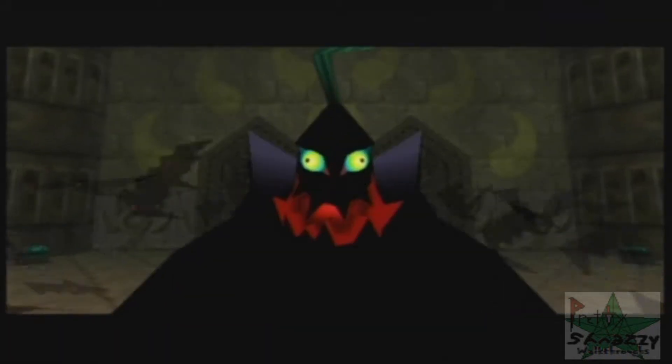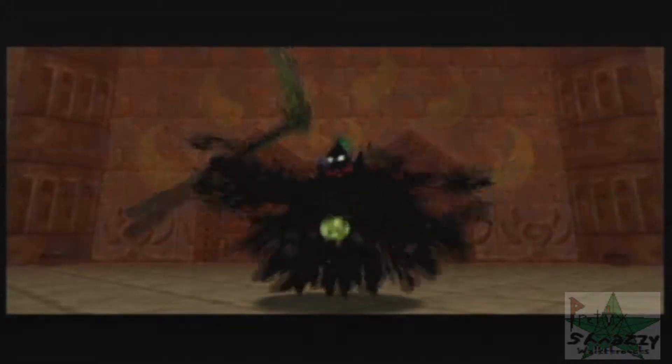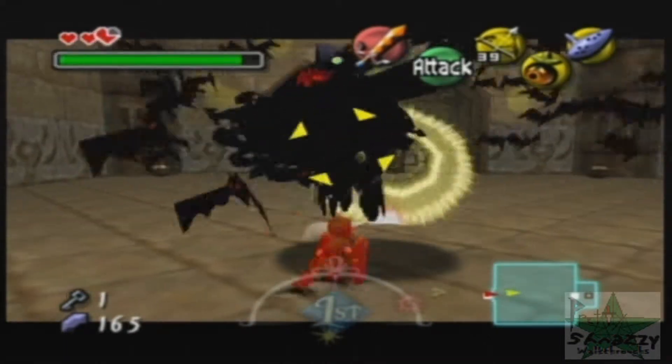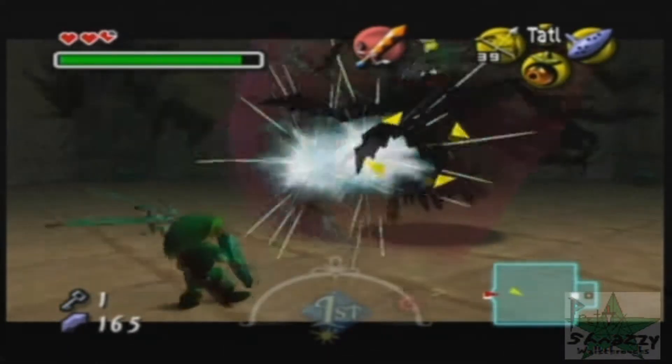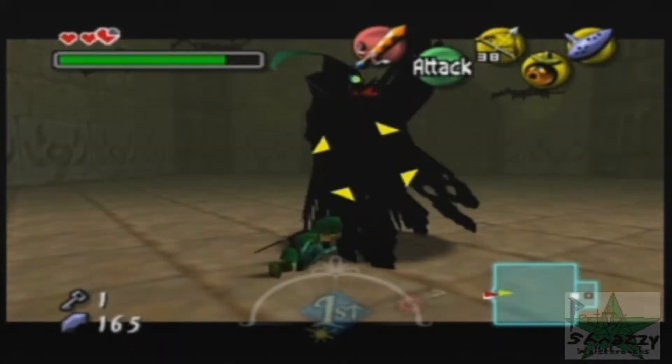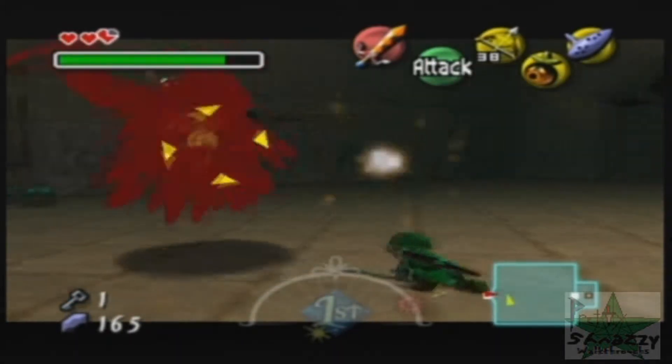And here we have the coolest sub-boss in the game — Darkrai! Well, I've always called him Darkrai; he's sort of like a Grim Reaper thing. What you do basically is you hit him with a light arrow to knock away all of his bats, and then he'll come up and swing at you, and if you get close enough he'll always miss.